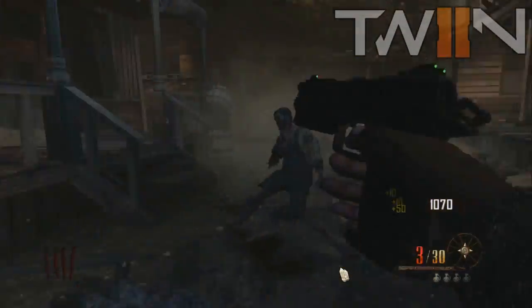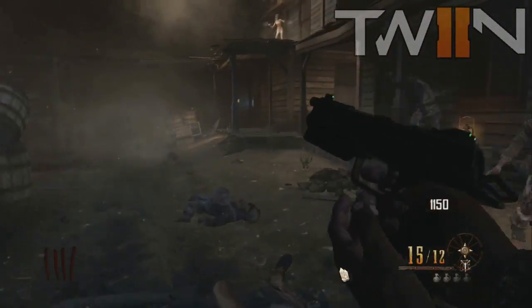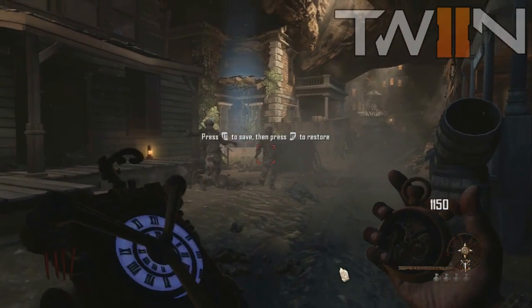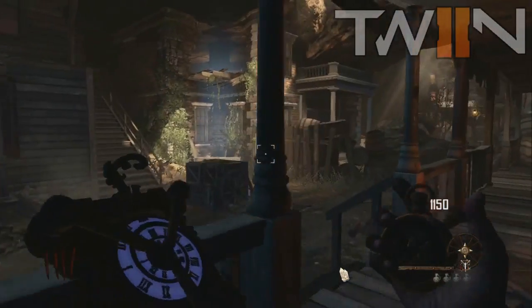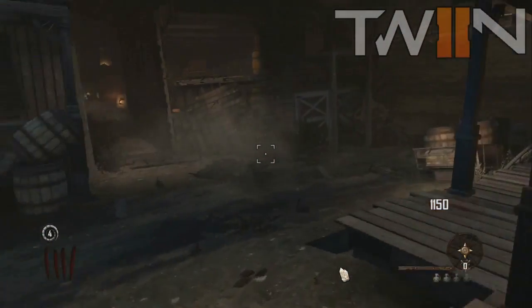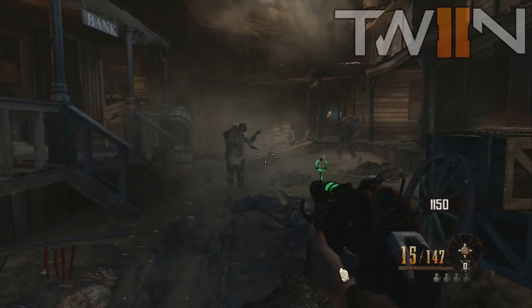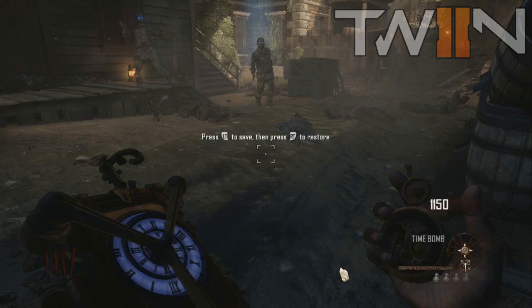This next one is probably one of my favorites — it's called the Time Bomb, and it's used for the achievement 'Revisionist Historian,' which in Buried is called 'Rewrite History.' This device lets you go back in time. You throw it down anywhere on the map — say you just got a wonder weapon out of the box — then keep playing, and if you get into a sticky situation, cornered yourself, bought the wrong perk, or want to reroll the box, you can go back to the point where you threw it.